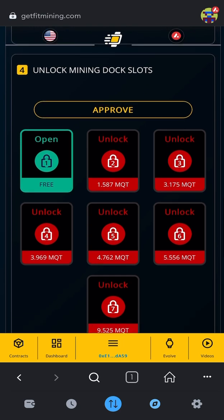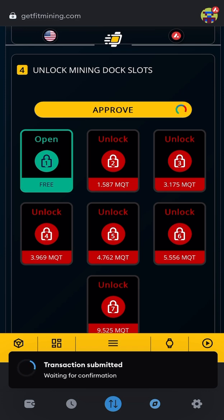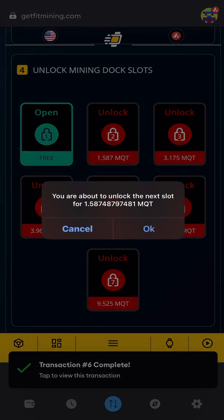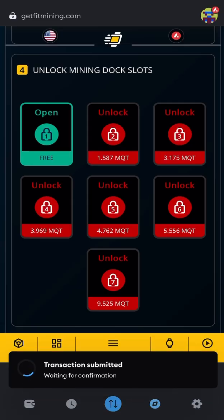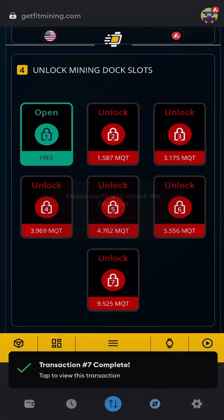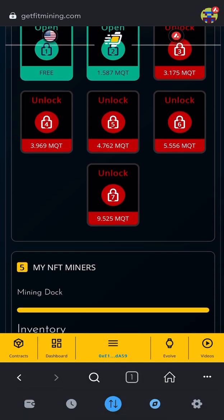So now I'm going to come down here to number four and click Approve to approve the mining docks. Let it think. And since I have two Lenny's, I need to unlock another dock. So let me go ahead and click Unlock here. Click Unlock, OK, Next, Approve — give it some time to think, it's going on the blockchain — and then it will turn green when it's finished. OK, Confirm.